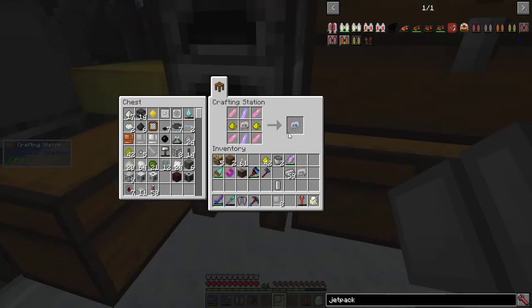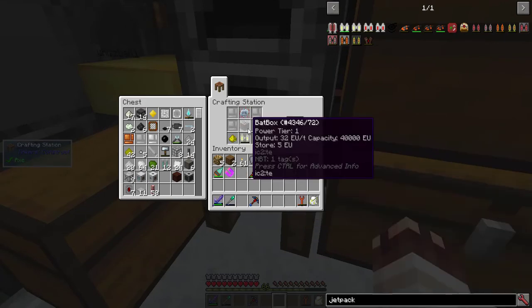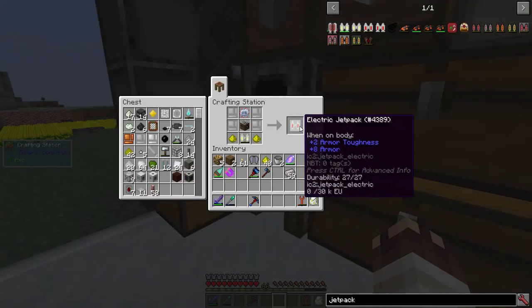Two electronic circuits, one advanced circuit, a Jet Pack. Notice the Elytra comes back, even though I've already made the Jet Pack. I already have a Bat Box for my Electric Jet Pack, because I had replaced it with my CESU. And with that, I can make my Electric Jet Pack.